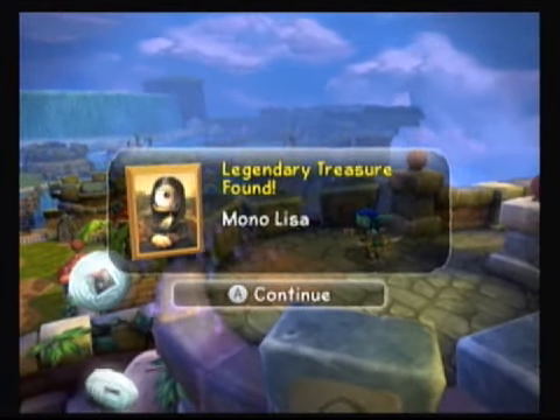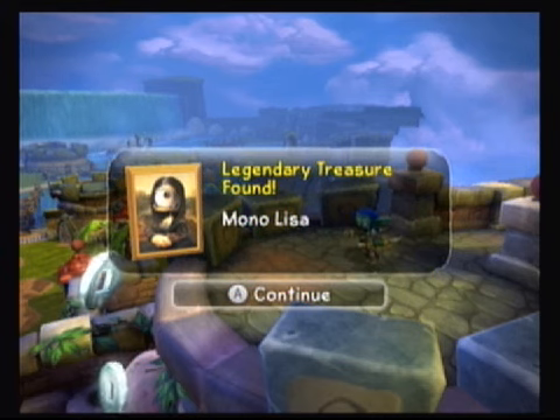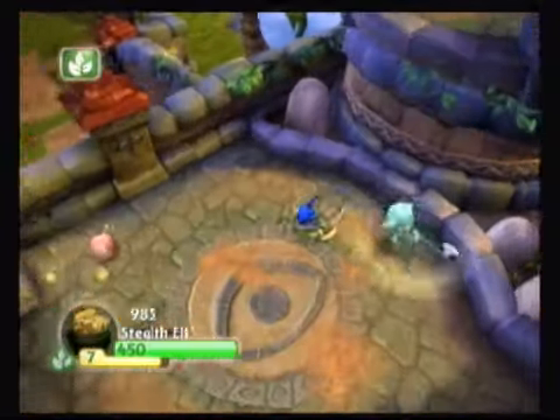Here is the legendary treasure, so we'll go ahead and check it out. If you notice the Mono Lisa — 'mono' being the prefix for one — keep in mind you are around a couple of cyclops here. This is chapter nine Stone Town and that was good for 450 pieces of gold.